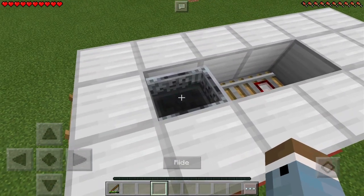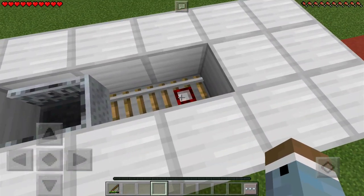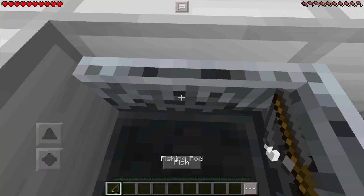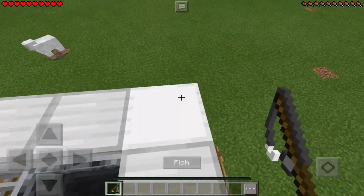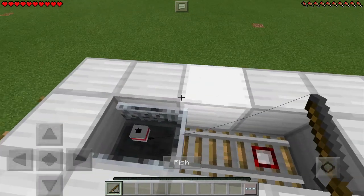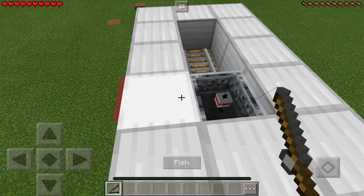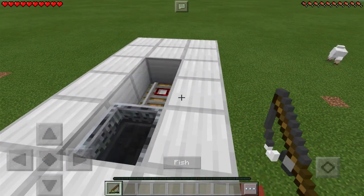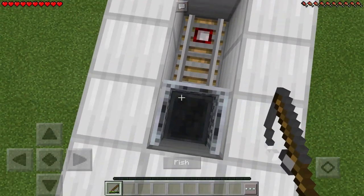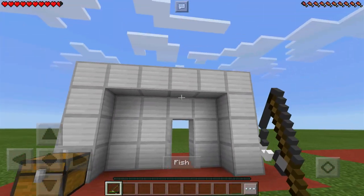It's actually very simple. All you need is a mine cart and a few rails — two regular rails and a detector rail. What happens is you fish the mine cart, you walk over, and then you pull it away, and there you go. And then to get it back, you simply do this and pull it through. So what happens is the mine cart goes over the detector rail, and once the rail is powered, the door then opens. That is how this thing works.